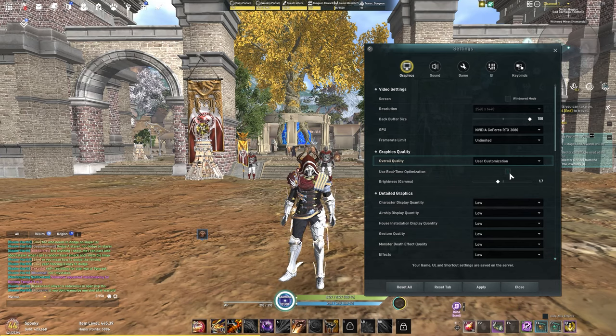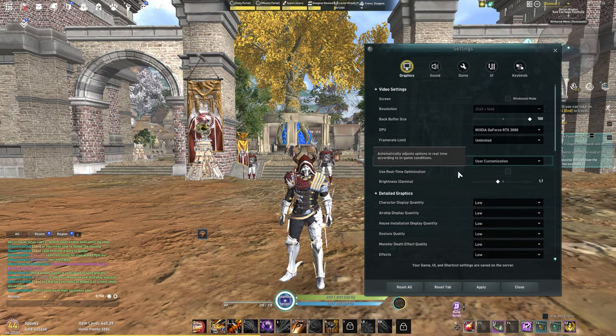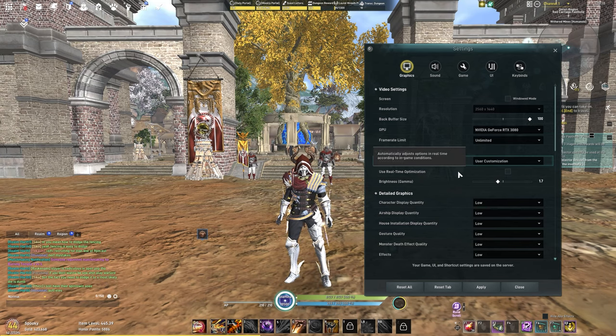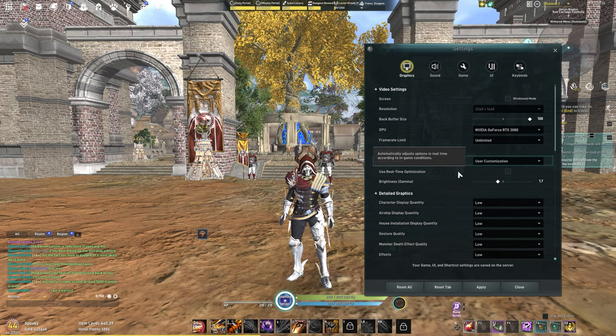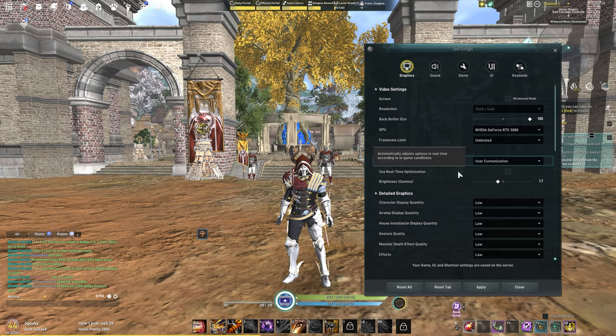The first thing we're going to turn off is 'Use Real-Time Optimization.' What this does is continuously lower or raise your graphics to keep a consistent frame rate — this can cause tearing and stuttering. I'd recommend turning this off all the time. It doesn't provide much benefit; if you really want better frames just lower your graphics manually. Many people have told me this was the reason their game looked bad.